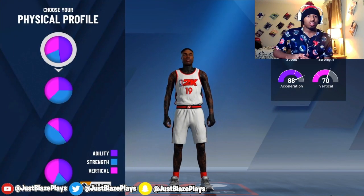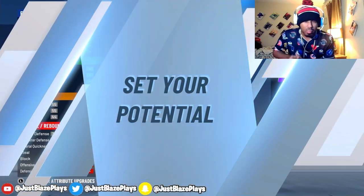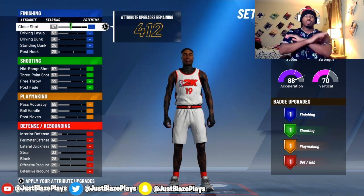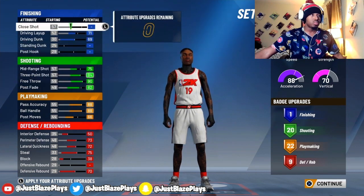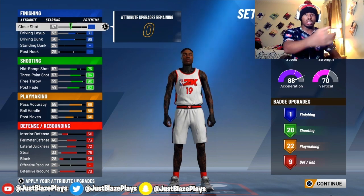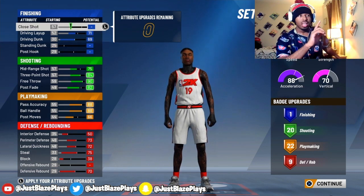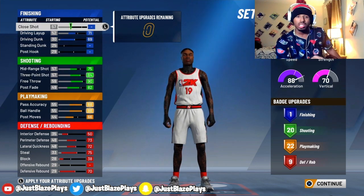For the physical profile, you're going to want to pick the one with the most speed. For every guard build, it needs to be the pie chart with the most speed. Let's fast forward and I'll put in all the caps you guys need for this build. Everything is filled out — everything on the screen is what you're going to put for your build, so pause the video and copy all of this down.